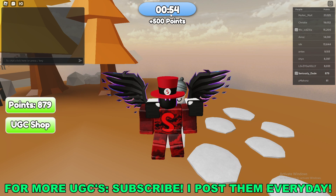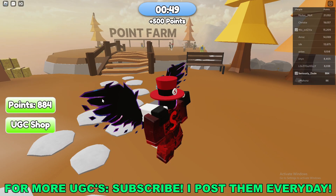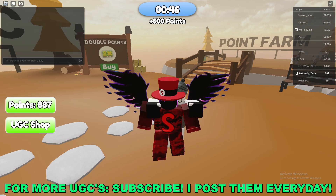Atop your screen, once the timer reaches zero you'll gain an extra 500 points. Basically, you'll go ahead and AFK in this game until you have enough points to get the UGC.